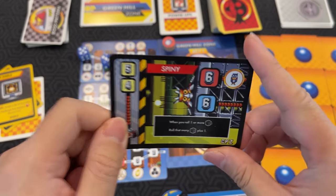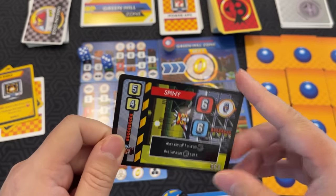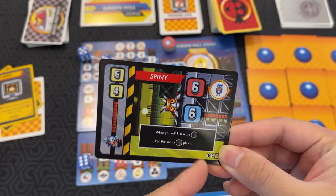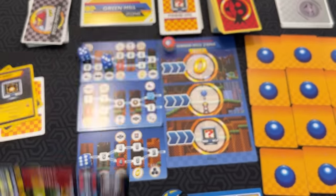But these guys stay in front of you when they are placed there. This also says, whenever you roll one or more hazard dice, roll that many plus one. So these guys are pretty annoying.